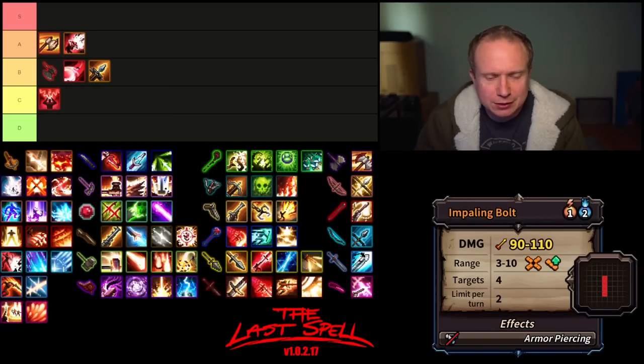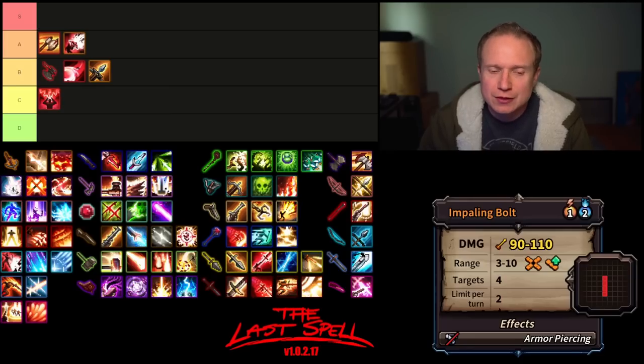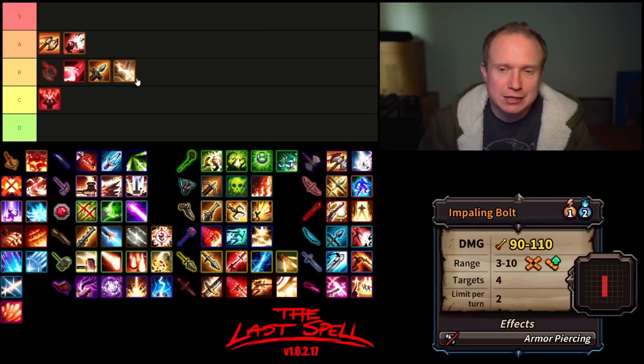Next up we have Impaling Bolt. The 1 AP cost is pretty solid, its range is 3 to 10 which is very healthy, it doesn't suffer from any inaccuracy, and it can hit up to 4 targets with Armor Piercing. That means if you get a nice lineup of armored units, you can do real devastation. Because of the 2 mana cost, I don't think it cracks into A tier, but it lives happily in B tier.